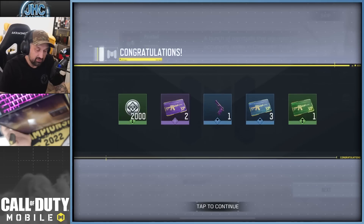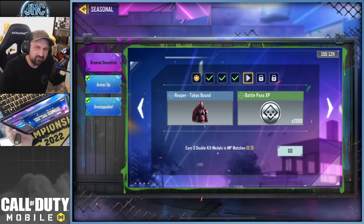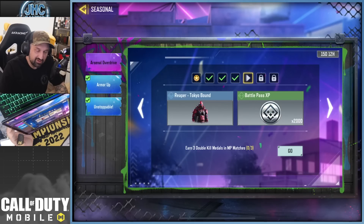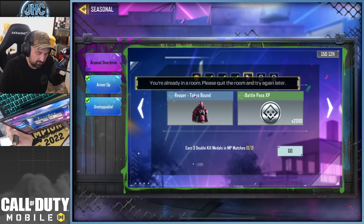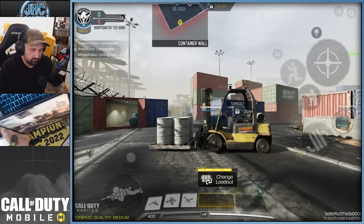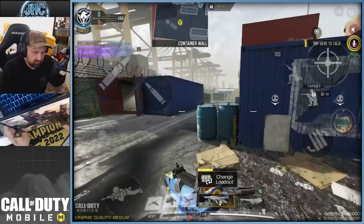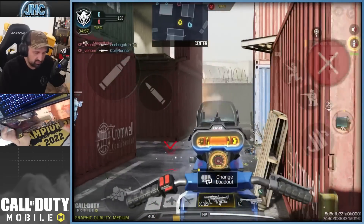We're down to the last challenge — we need three double kills. It just says 'earn double kills,' it doesn't even specify with a gun, so you can use your killer drone or any scorestreaks, or even go Persistence. But we'll just go the good old way in Hardpoint Shipment — close-quarters fights should make it easy.